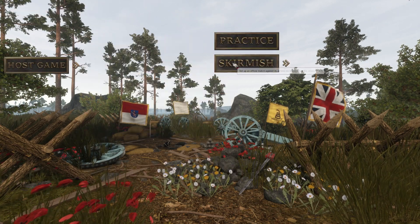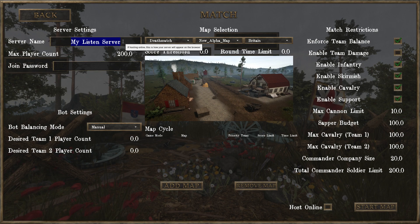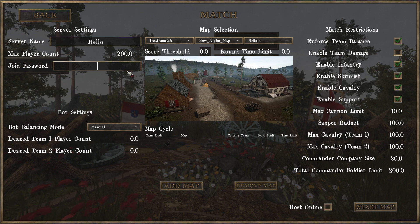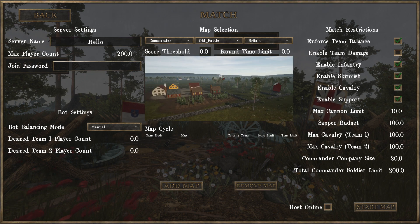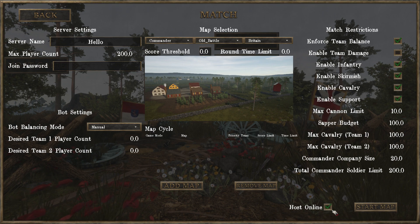To do this, you go to Host Game, Skirmish, and in the top left you have server name — we're going to call it Hello. You put a password wherever you want, here you decide your game modes, I'm guessing commander, and here make sure this is ticked: host online. It'll get a little green thing and you can just start.